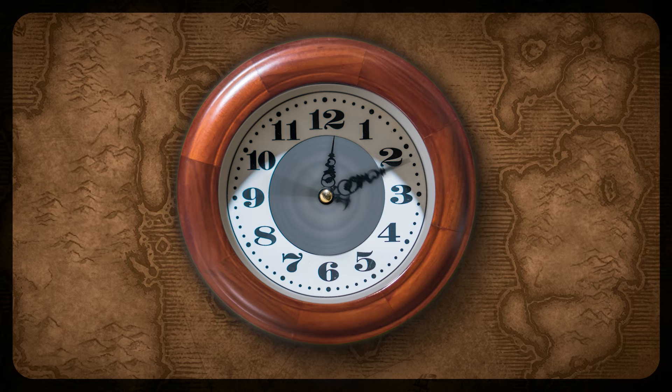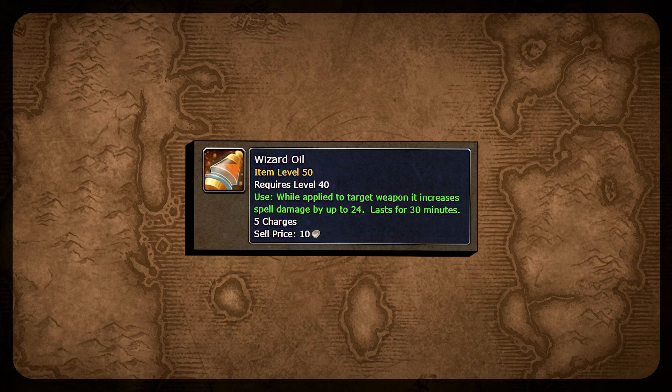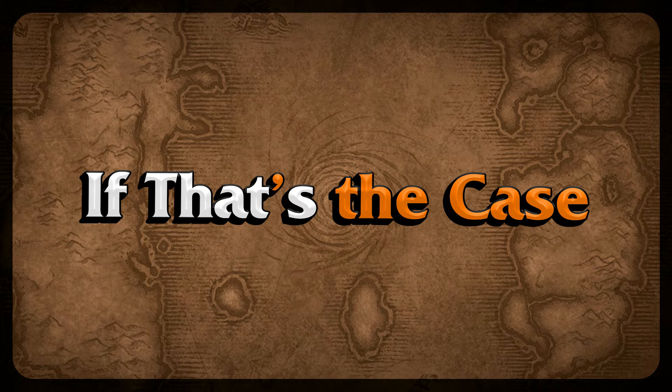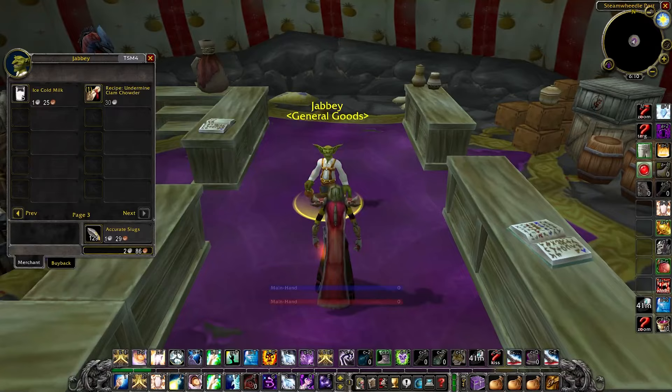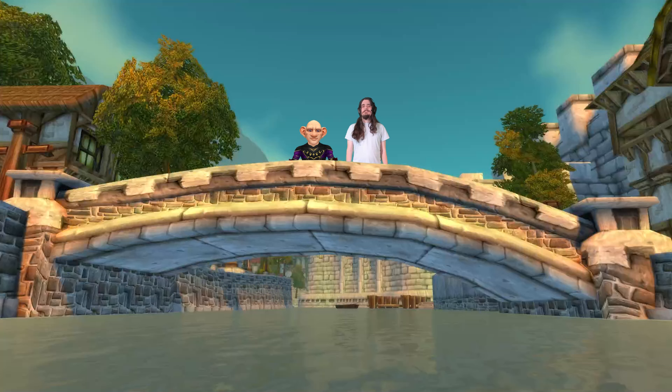Then there's the Elixir of Fire Power, which is still our go-to fire consume. For frost damage, we have the Elixir of Frost Power — these are so cheap right now, so definitely stock up early. For weapon buffs, Wizard Oil is our best caster consume on paper with 24 spell damage, though we may have to revert to Lesser Wizard Oil if new recipes aren't available. For caster food, we have Nightfin Soup — the recipe is already buyable in Steamweedle Port, and the fish are available on the Auction House now if you want to prep early.